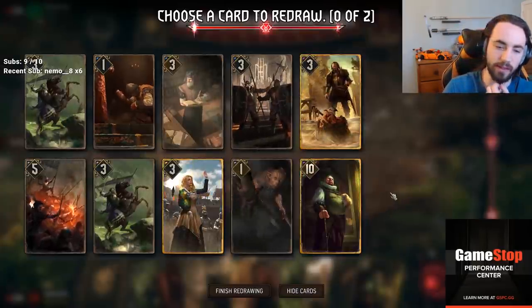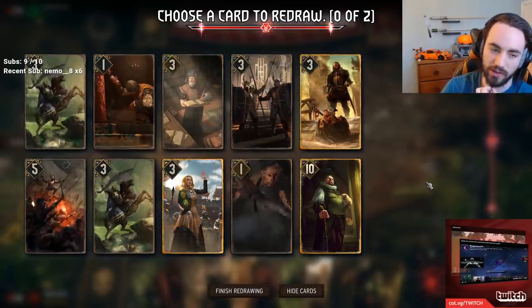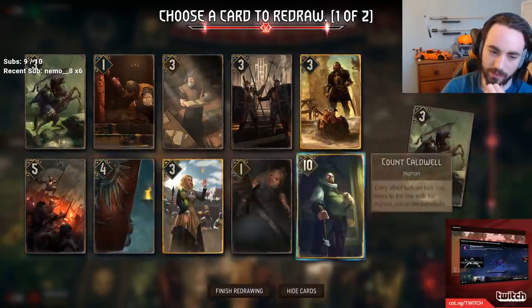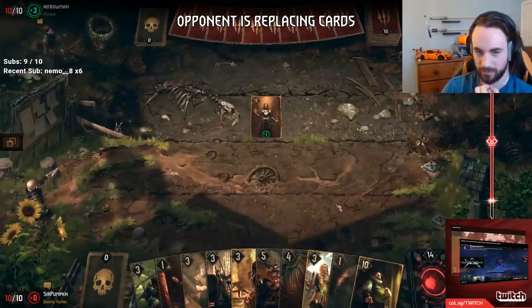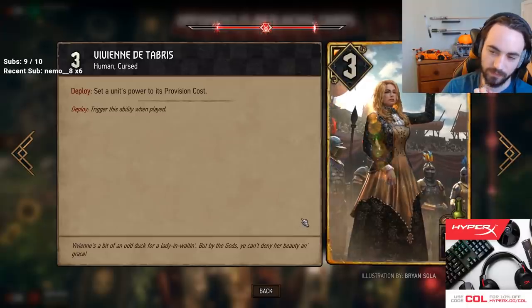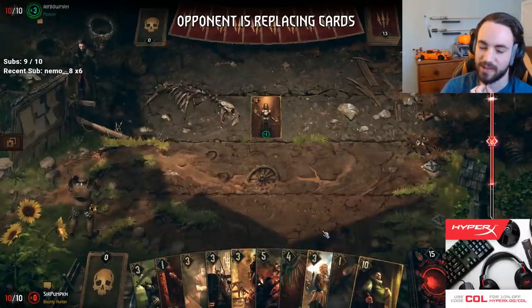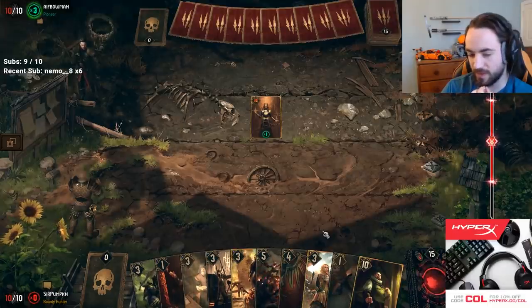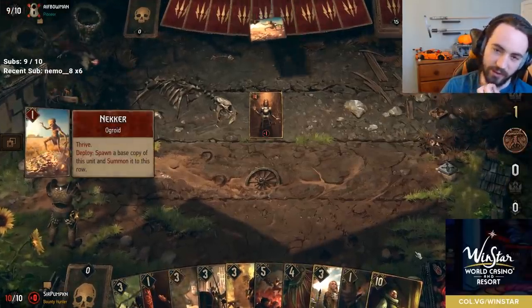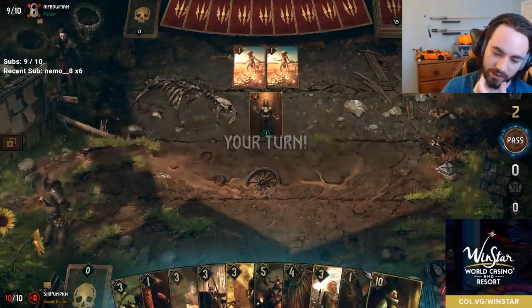It's also decent with Jermaine, which is why Jermaine's addition to this deck is actually pretty decent. What's her provision cost? 10. She typically gets 10 for 10, which doesn't sound very good, but in Nilfgaard they don't really have high explosive cards, so 10 for 10 is fine.